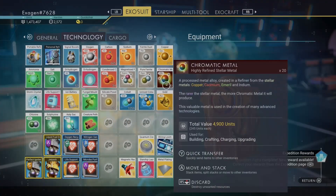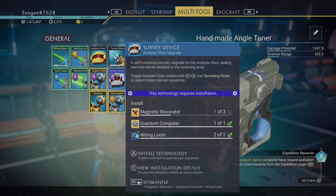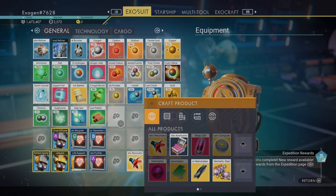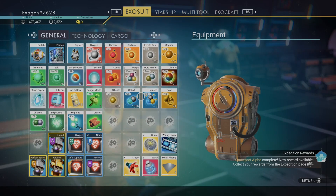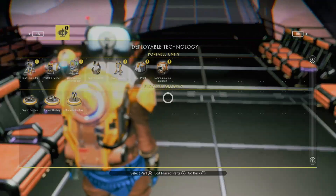I'm gonna want to throw down a base computer — it doesn't look like anybody's built over here. What do I need? More magnetic resonators, the computer, wire looms, ionized cobalt. I have enough — let's build a refiner. Let's go ahead and do that.